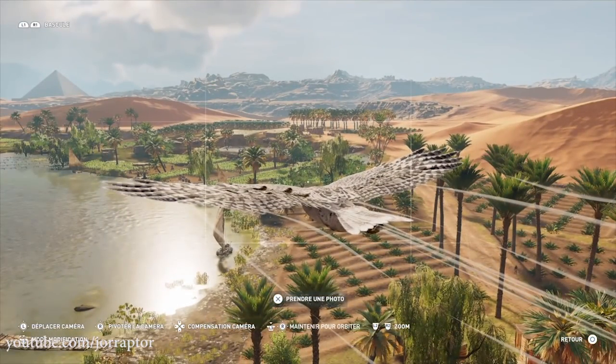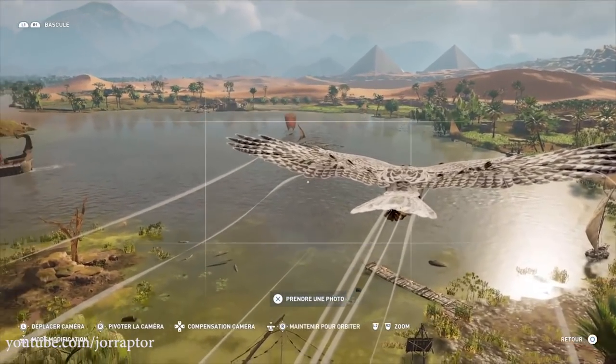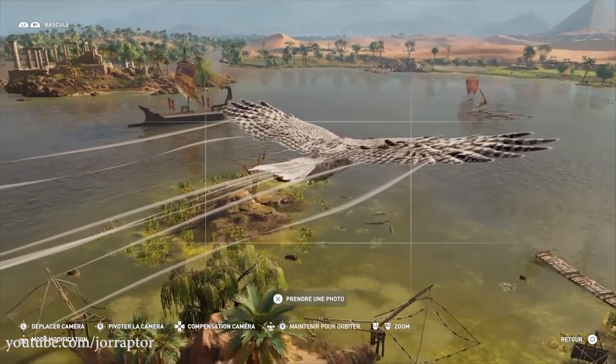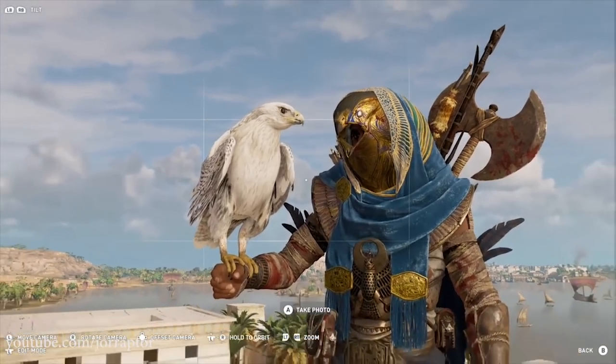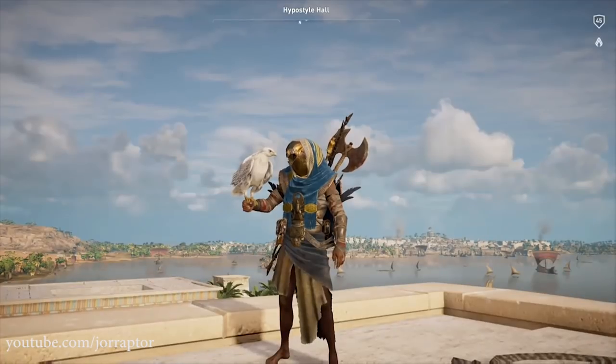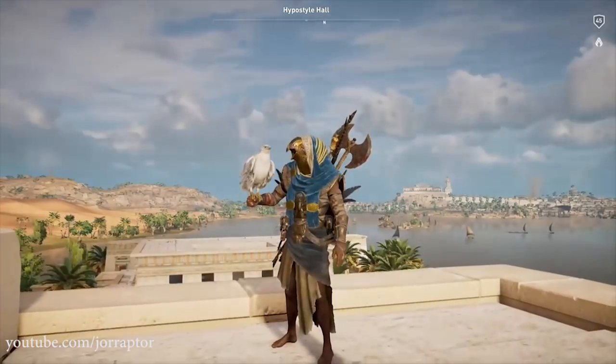Love how the feathers of Senu now have these black dots in comparison to the regular Senu — it really makes it look like another bird. We also got footage from Nathaniel petting Senu a little bit, really cool. If you didn't know, you can do that if Senu is on your arm by pressing triangle on PS4 or Y on Xbox One.